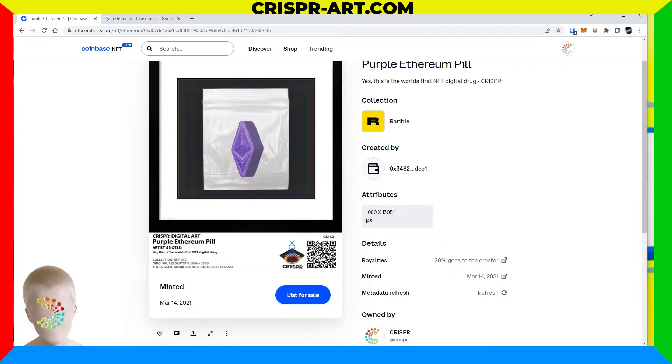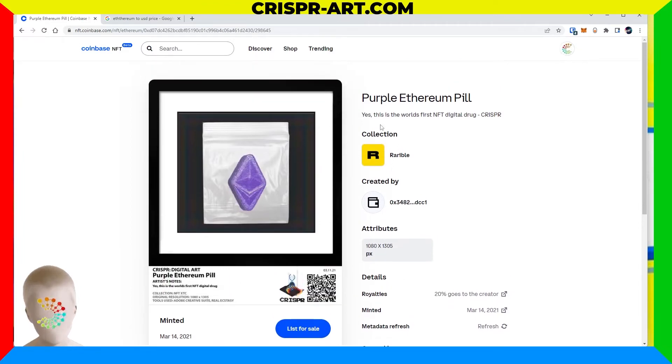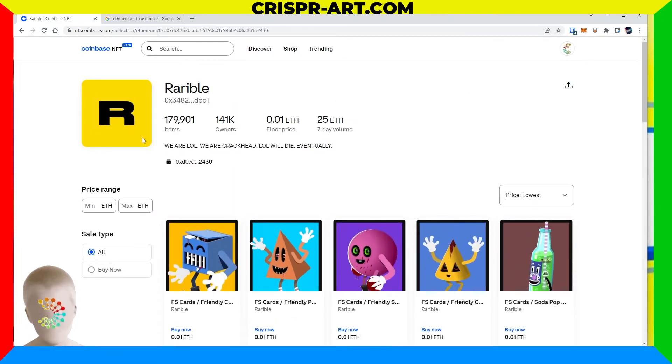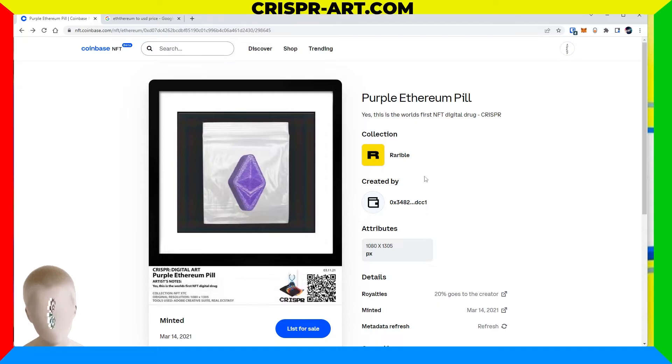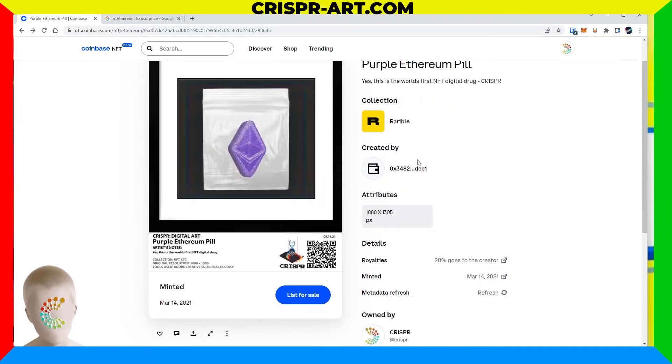As I clicked on this item, it shows the collection was deployed under the Rarible smart contract. I didn't create its own collection at the time — I didn't really know, I was kind of just learning, and that's what I made this channel for: to go through it all together. It's under the Rarible collection and it looks like it was not created by my account.